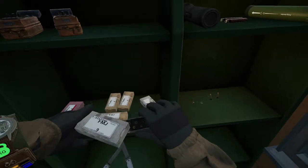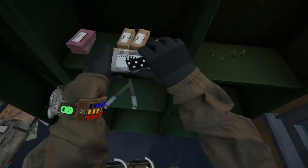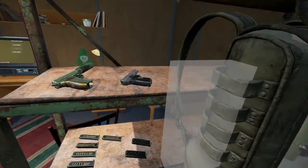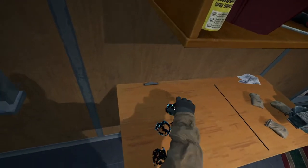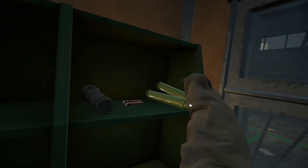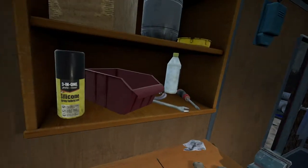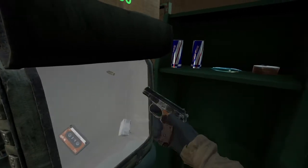We can fill these magazines up and then take our Tokarev out. What else we got — we're getting down in here. Another one of these. Took out a lot of those, hopefully we can turn in a mission right away. Tape — we'll leave that in there for now.